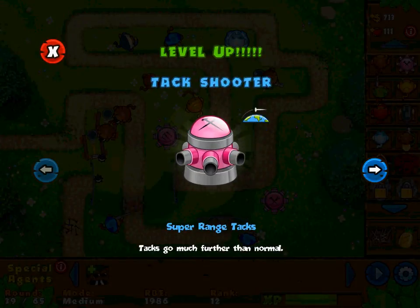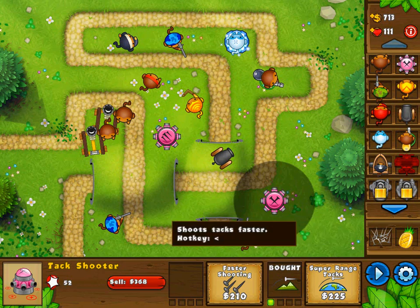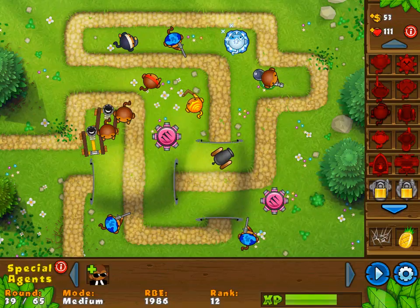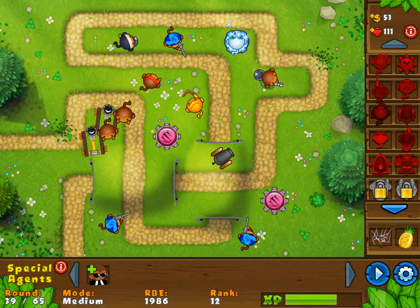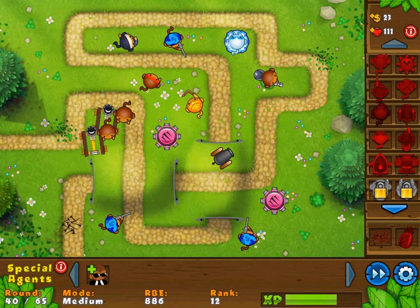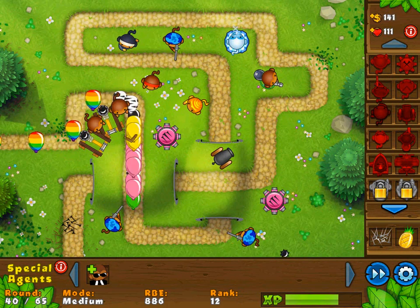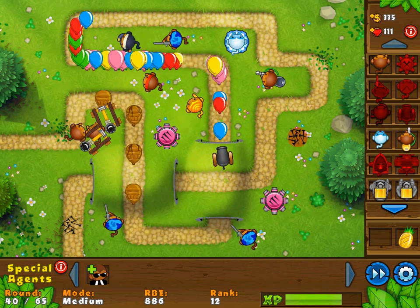I can just keep placing down more of them because of all the money I have. But they're getting destroyed so quickly and they're managing to get through very fast as well. I'm probably gonna need to purchase some more towers. Tac shooter — super range tacs go much further than normal. Faster shooting, super range tacks on this too. I'm not even sure what to do anymore. Ceramic balloons are made of clay — they take ten hits to destroy and have two rainbow balloons inside them. Oh my god, will you just stop with all the different balloon types? It is pretty cool how many different types there are though.